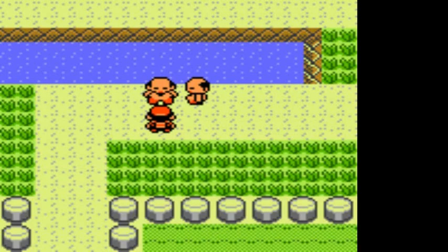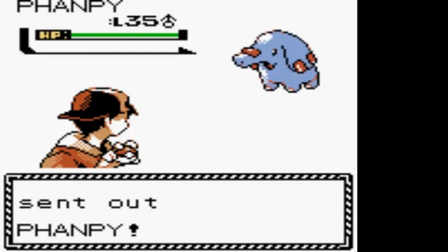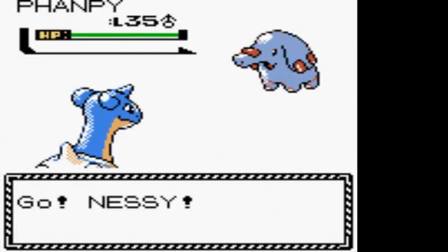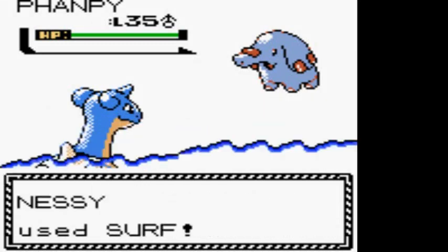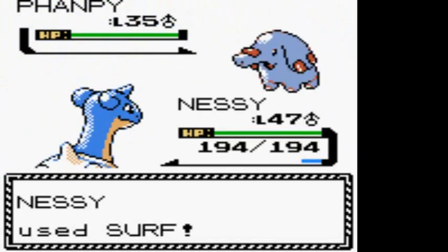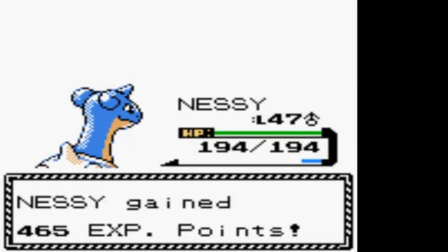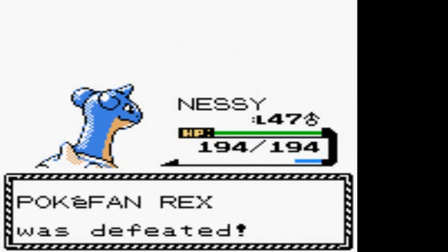My Flaaffy is the cutest in the world. I do have a Flaaffy myself, caught it in the first few episodes off screen. Here we have Pokemon Fan Rix and he's coming out with his Flaaffy, and I'm just going to bring out Nessie. One thing you'll notice going through Kanto is that the regular Pokemon trainers' Pokemon are not that strong. The gym leaders' Pokemon, on the other hand, are pretty strong - at a good level.